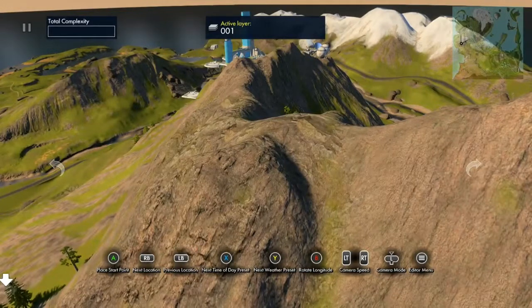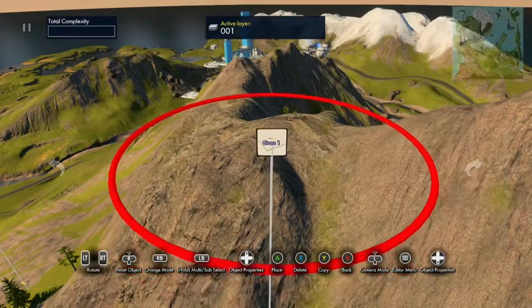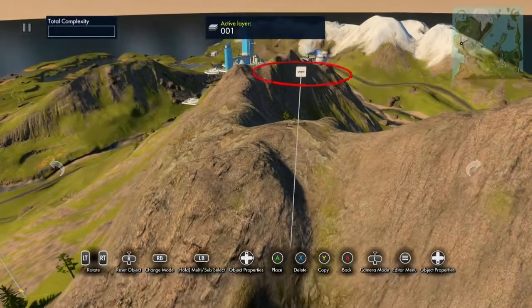Once you can do the terrain after you place down start and stop, hit up on the D-pad, go to environment, go to terrain modifications, and go to properties by hitting down on the D-pad, and change it to holes and crater five.